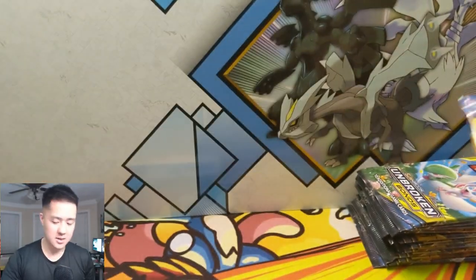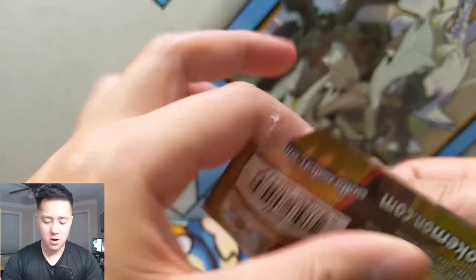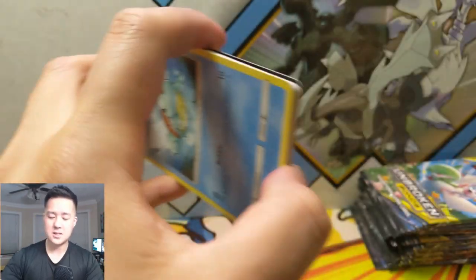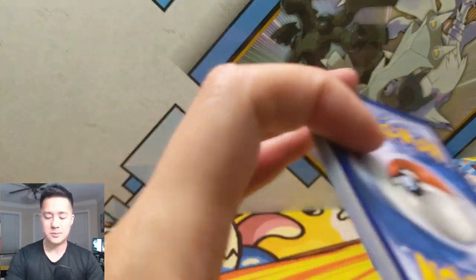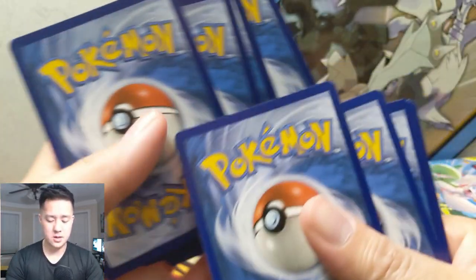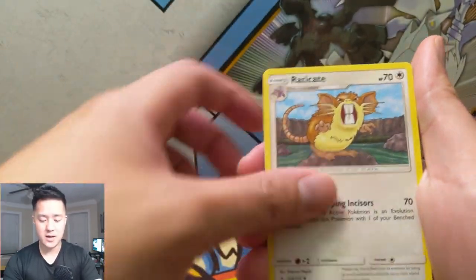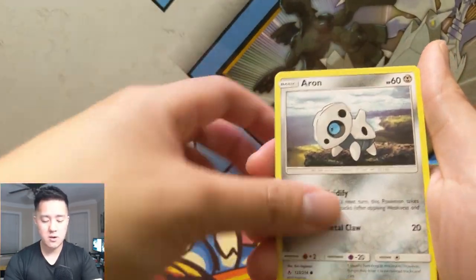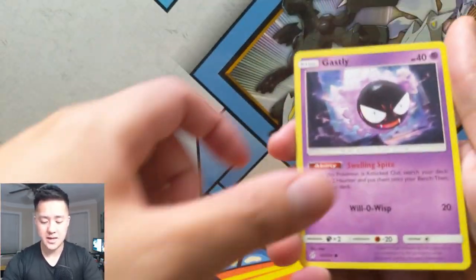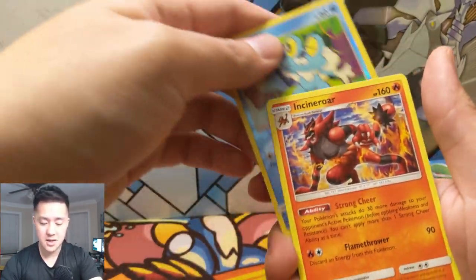I feel like this card could be a big deal. All right, very solid start. On to our opening — we've still got quite a ways to go as far as packs. All right: Metal Energy, Janine, Eradicate, Triple Acceleration Energy, Squirtle, Tentacool, Aaron, Sandshrew, Gastly, a Froakie for the reverse — very cute — and then an Incineroar.